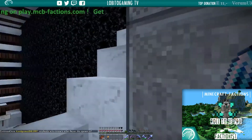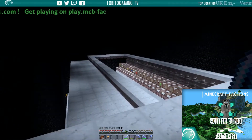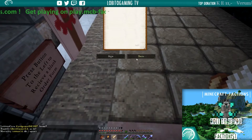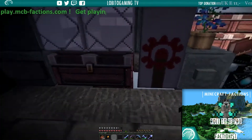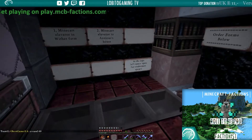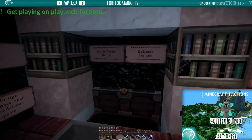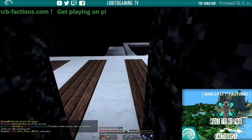Then we go up to Trinket's redstone office. Trinket was one of our most trusted members - he did leave the faction because he got bored since we had everything. He made his own little office here. You press a button, get a book, type in whatever you need redstone-wise, and put the book back in the slot on the left. It comes down through the hoppers into the chest - and then Trinket receives the book and gets right on it.